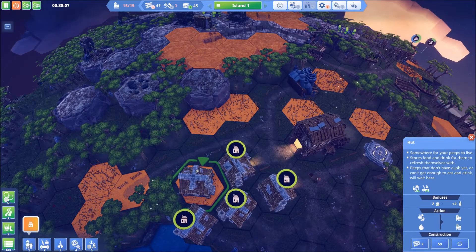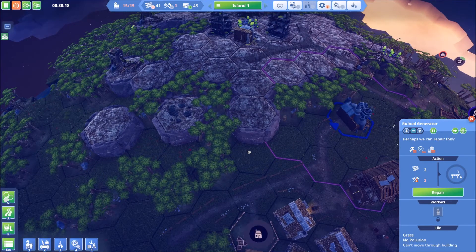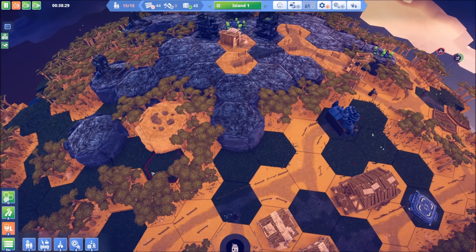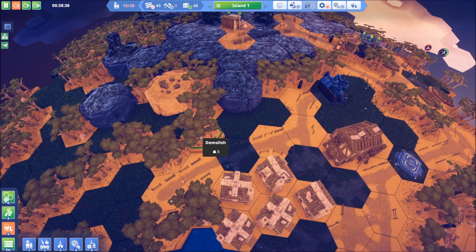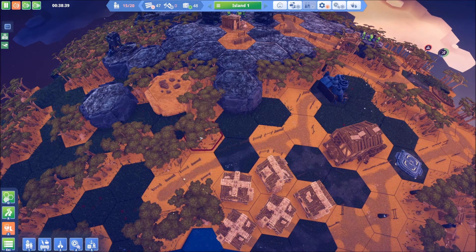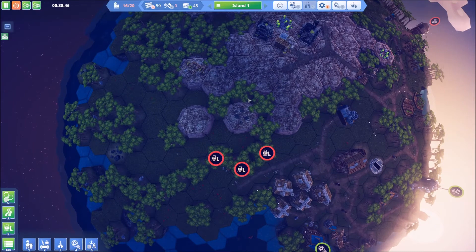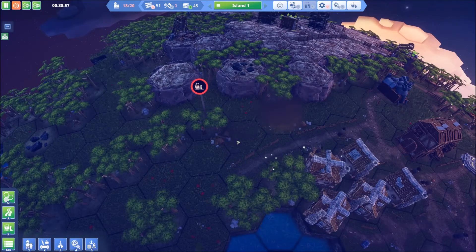We don't want to expand right here because of the generator. Maybe right here - what can we do right here? Maybe plant a forest right there and then clean out some of this. So how about that - cut down one forest and plant another one. Let's go ahead and demolish this, this, and this. These tiles we're not really going to have access to but they're going to provide a buffer for any industry we build up here. At least that's the plan.